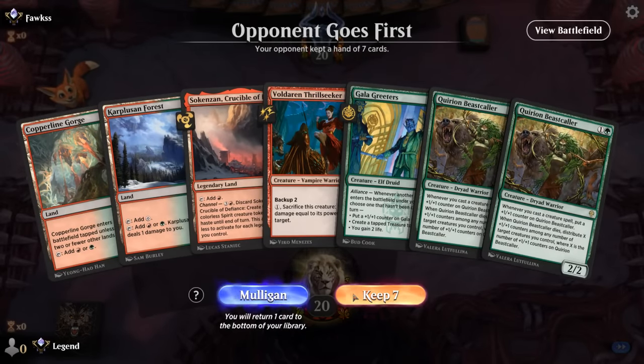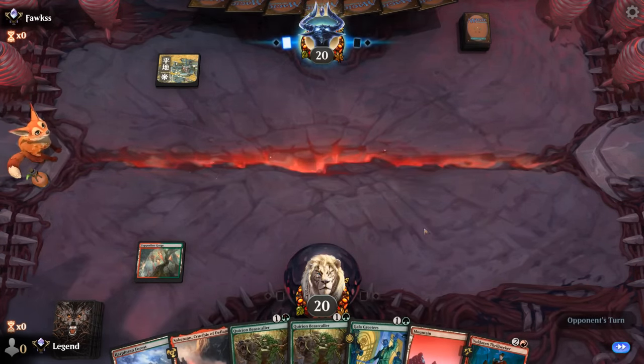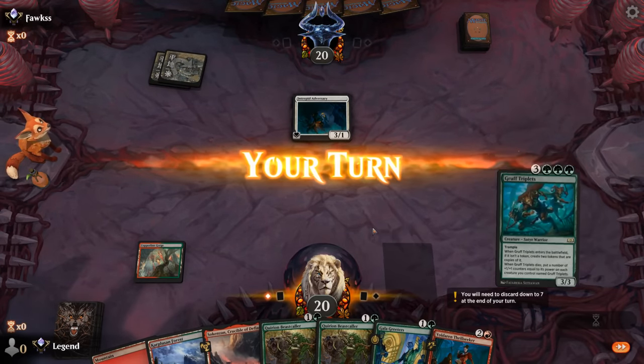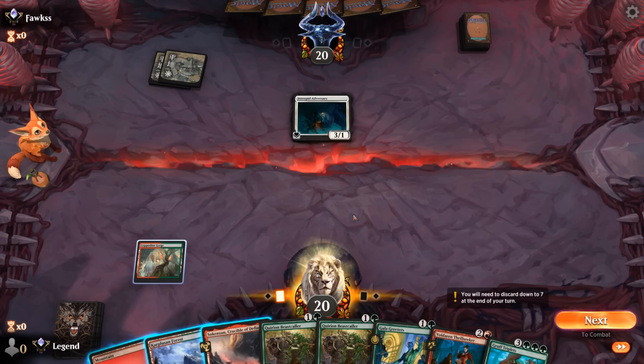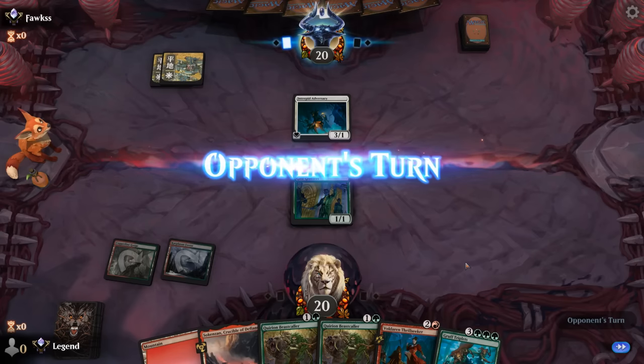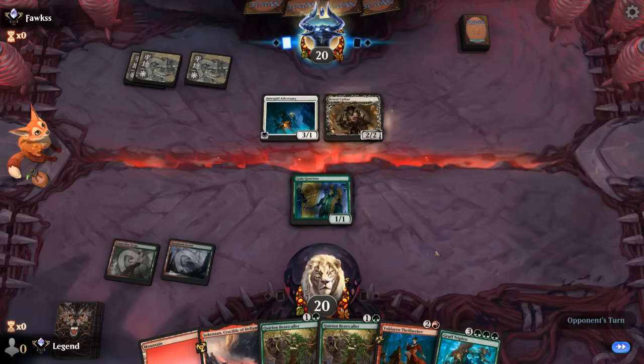We're on the draw and our hand's missing a one-drop, but I'll still give it a shot — some quality two-drops. Facing Planes and turn two Adversary. We've got Triplets, so we definitely want to make as much mana as possible with the Greeters. What to do on turn two? Could just be Greeters and see if they want to trade or have removal. I could also start with Beastcaller, which I'm fine trading for Adversary, although then it'll be a while before I start making treasure. Let's just play the Greeters, and if we can save Thrillseeker until after playing Triplets that would be nice.